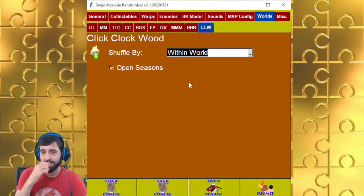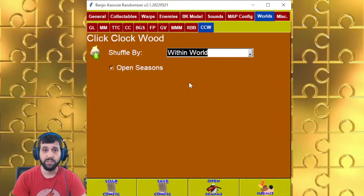Open Seasons basically removes all the doors on the seasons so they're not blocked off by Beak Buster. With Bottle Shuffle, there are more possibilities for where to go, but also you're not supposed to go a specific path just to open up all the seasons.